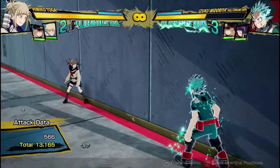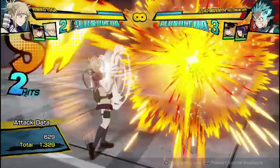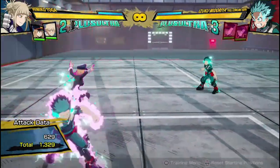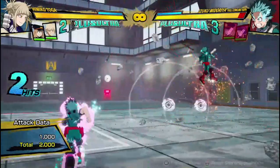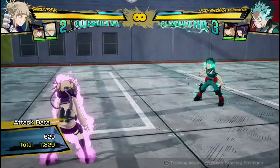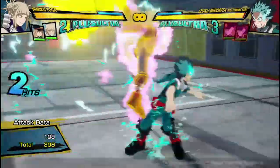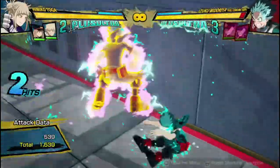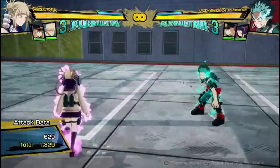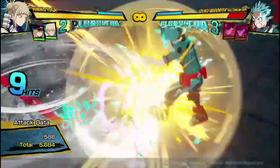That was a pretty easy combo with only one dash cancel, but I got a lot of damage for it. When she's in the transformed state, using the opponent's sidekicks — Quirk 1 will be sidekick 1, and Quirk 2 will be sidekick 2. The only buttons of the opponent she has access to are their regular attack string, their red attack, and their armor attack. But you also do increased damage in this state, so this is going to do more damage than Deku's regular attacks would normally do, which is really good.